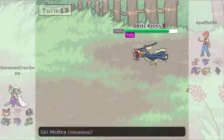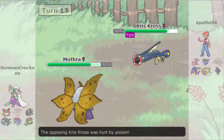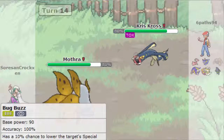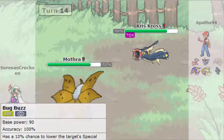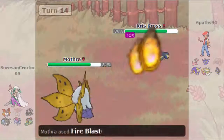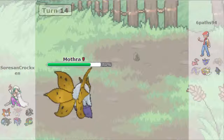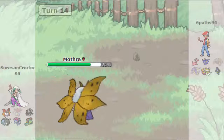Going out to Volcarona as I take that Drain Punch - not too shabby. Going for Bug Buzz just in case. Then going for Fire Blast, and also considering Giga Drain. Going for Fire Blast again - that's another thing gone. Woof! I am super duper nervous right now, I am freaking out. That was just scary - I'm glad I went for Fire Blast right there, I did not want to take any chances.